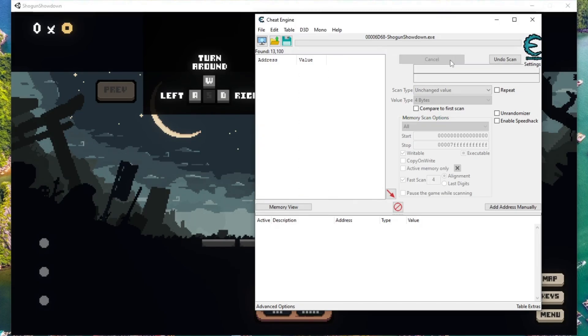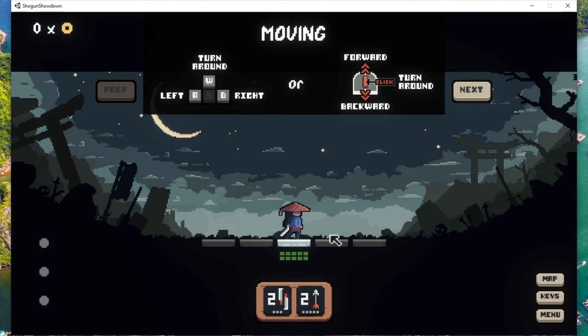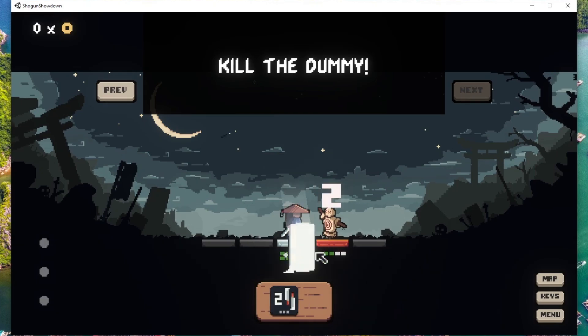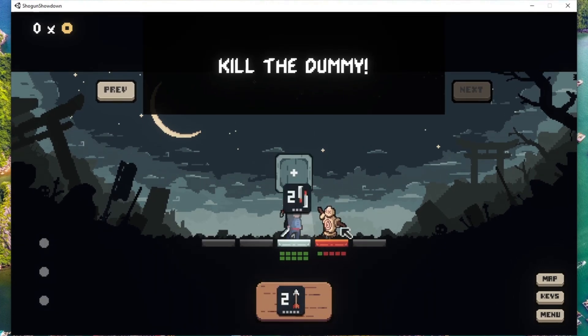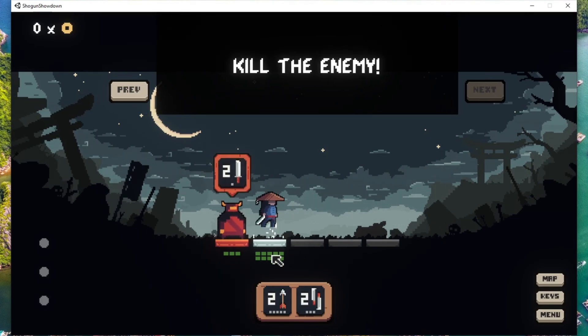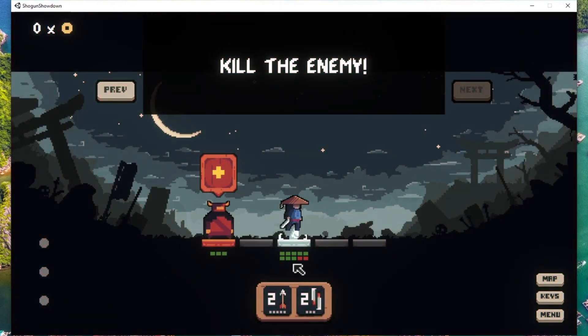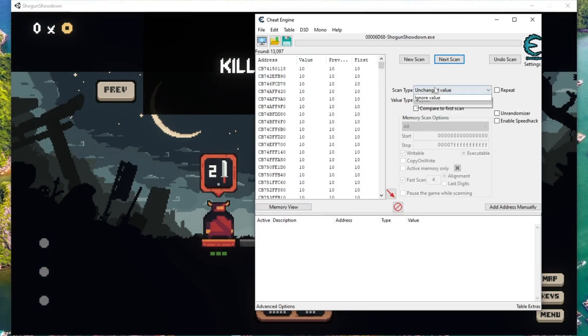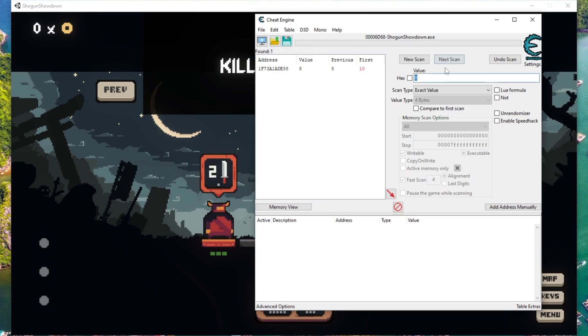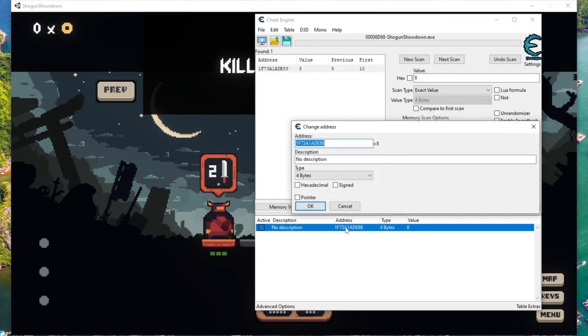We're not narrowing down that much. So what we can do is progress within the training and get to an enemy. This enemy doesn't hurt us unfortunately, so we have to find one that does. We found an enemy which can actually deal damage to us. Let's get this enemy to hurt us a little bit. And as you can see, we now have eight health. So let's go back in memory, select 'exact value', and search for the number eight — because that's what we see on screen. Click Next Scan, and would you look at that — only one memory address is pointing to number eight.